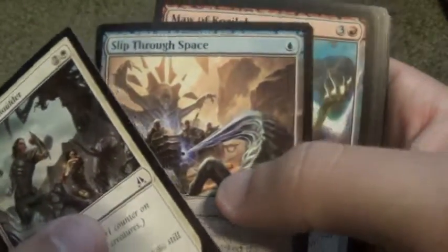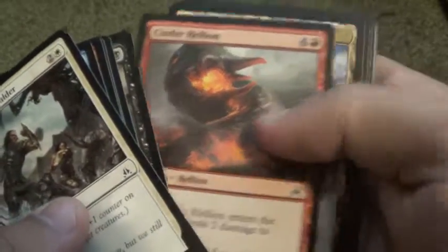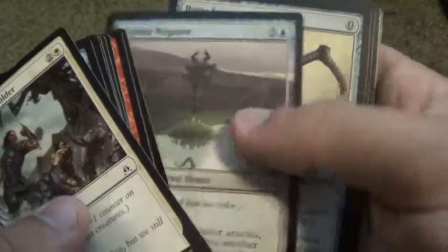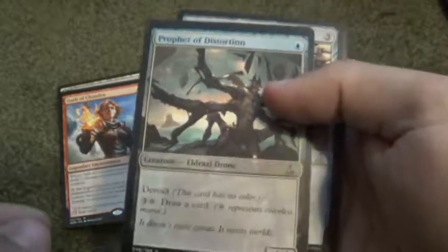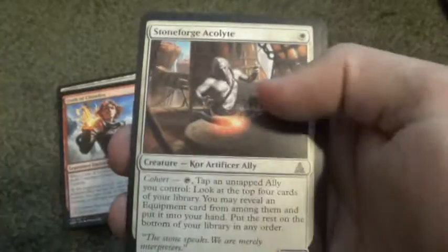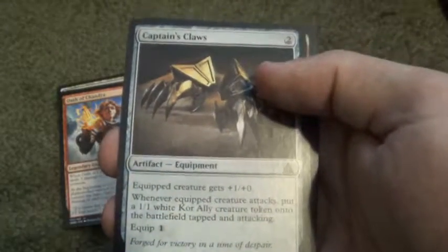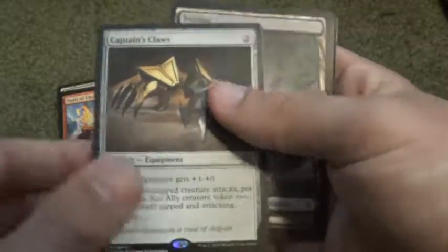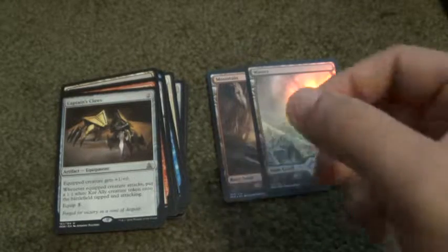Scroll through the Uncommons. For Uncommons: Prophet of Distortion, Strider Hardness, Stoneforge Eccolate. And Captain's Claws for our Rare. And a Swamp and an Eldrazi Scion Token.